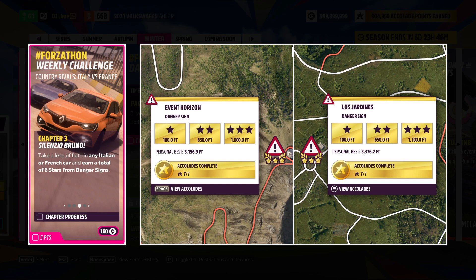For the third challenge, you earn a total of 6 stars from Danger Signs. You can do any event across the map, but up on the screen are two of the easiest locations in my opinion.